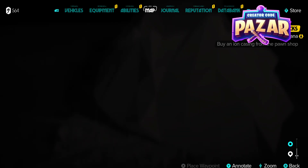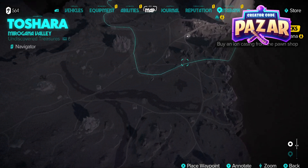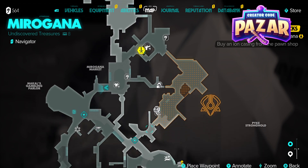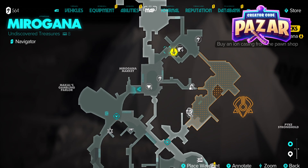We are in Miragona, which is — if you zoom out here — in Toshara in the top right. And then we are in the market center of Miragona, right over here, right next to McCall's Gambling Parlor.